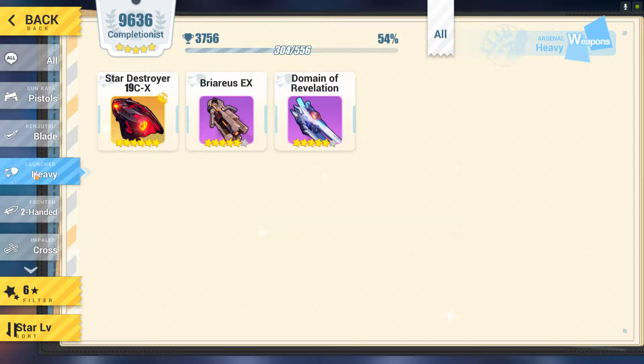I have selected the launcher type and then selected the six-star weapon. As you can probably see here, there are only three six-star weapons for the Bronya characters. This one is called Star Destroy 19CX, this one is called Bros EX, and this one is called Domino of Revelation.